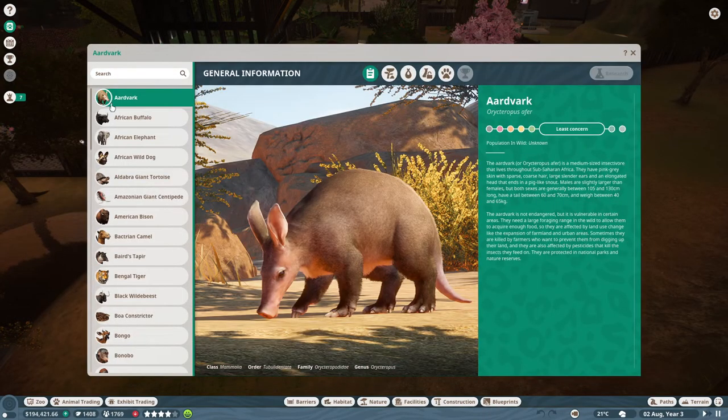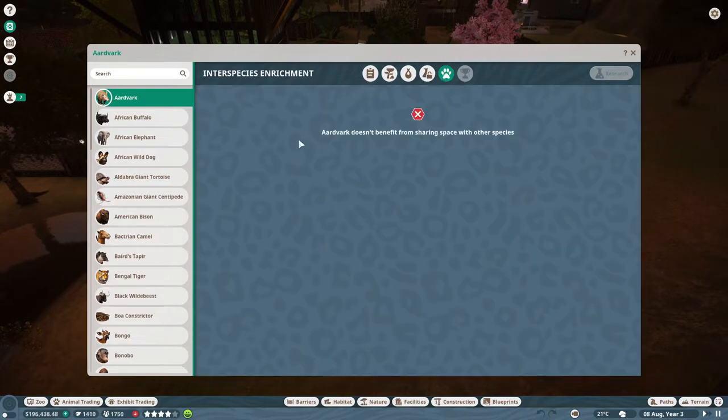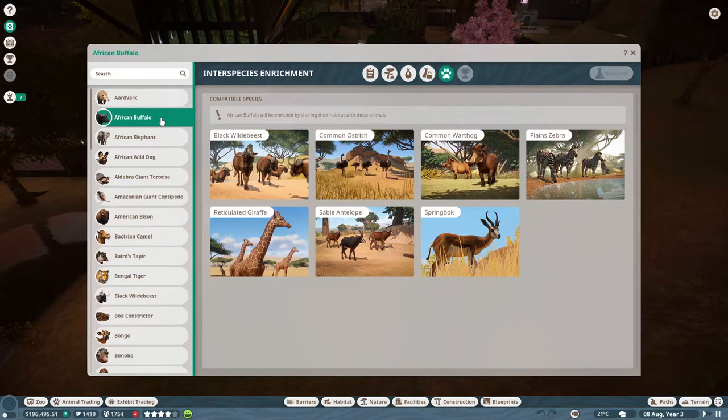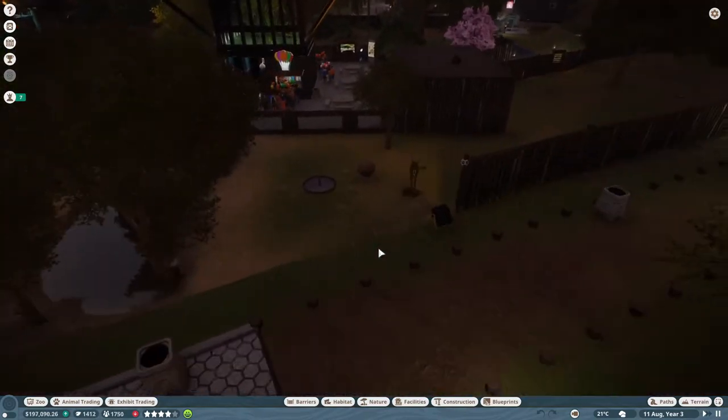Can I put an aardvark in with an antelope? Natural habitat, species data, inter-species enrichment - it doesn't benefit from sharing space. Do any of them? Buffalo and antelope. Buffalo and antelope. I reckon I could get a buffalo in there, right?